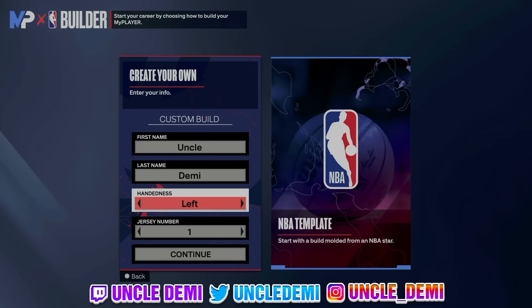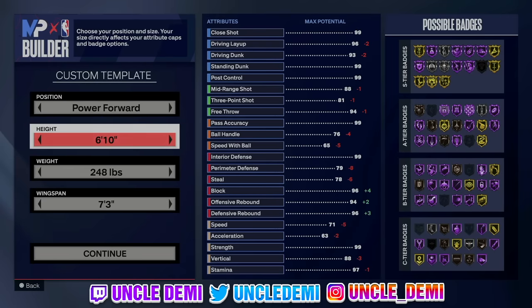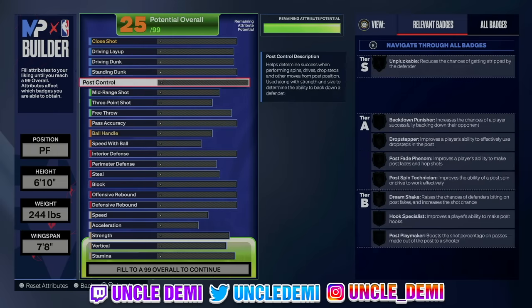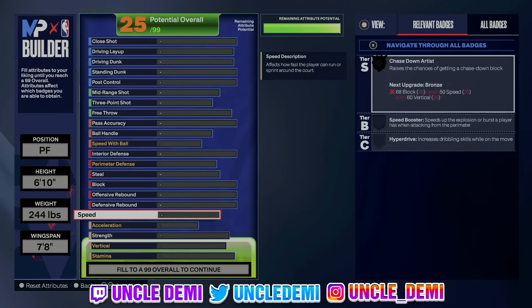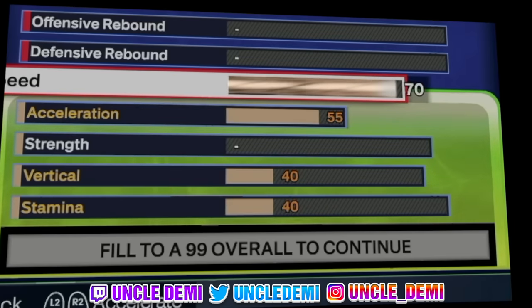We're gonna go left handed with this, but you can go right if you want — it doesn't change the name of the build. We're gonna go 6'10" with this build, 244 pounds, and we're gonna max out the wingspan all the way out. Then we're gonna start down on the physicals. We're gonna go 70 on speed — I'm always trying to go at least 70 on speed because it's associated with lateral quickness and stop and go, so it's very important.